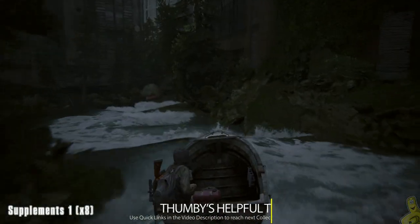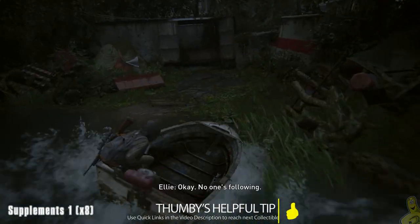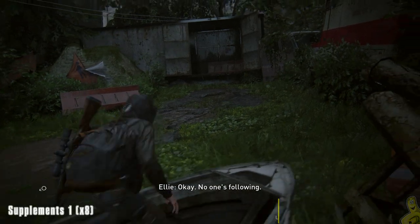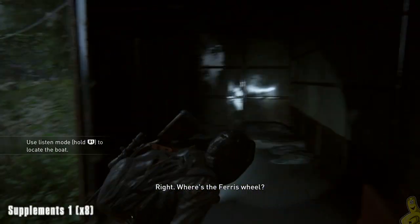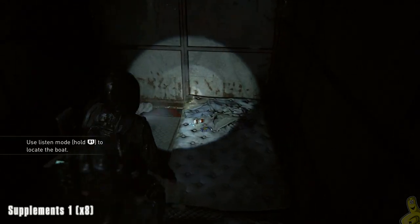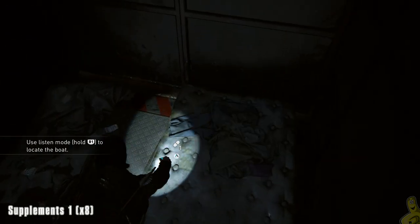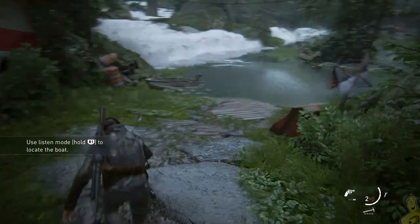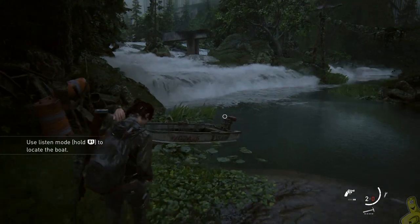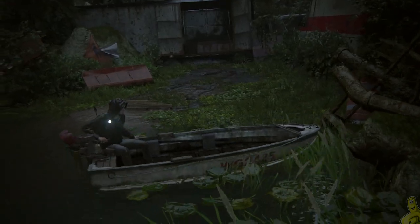As soon as we begin this chapter, we're going to find ourselves following the far right wall of these crazy rapids and making our way over to this little container — or I guess it's a semi-truck tipped over on the side with the open door. We're going to hop in there and grab the first supplement, which happens to be an eight-piece. A lot of this level consists of making our way through in this boat. At one point the boat even dies on us and we have to rip that cord a couple of times to get her going again.